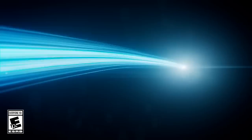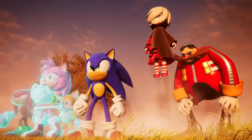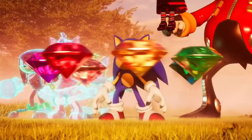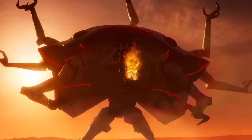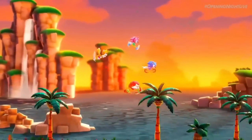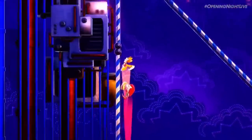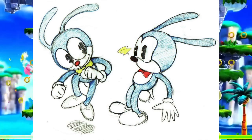Sonic Frontiers has an update — the Final Horizon free update was announced at Gamescom Opening Night Live, dropping September 28th. It features a brand new story and the ability to play as Sonic, Tails, Knuckles, and Amy in what they're calling a climactic free update. I love Sonic Frontiers so it's great to see. Also, Sonic Superstars arrives October 17th — three days before Mario Wonder and Spider-Man 2. The original design for Sonic will be playable as well, some kind of rabbit-looking character.